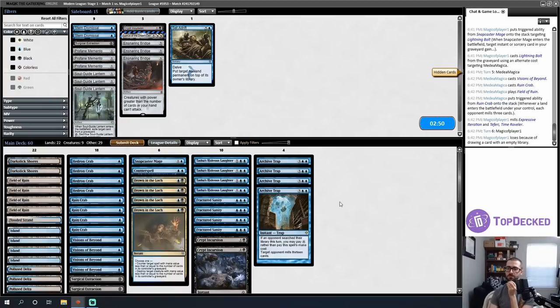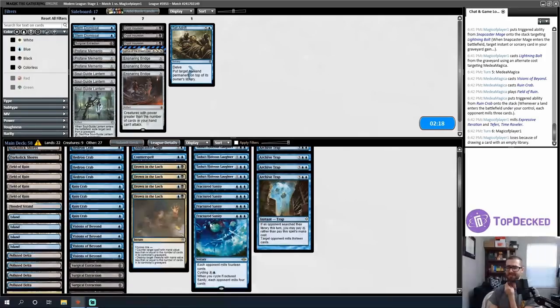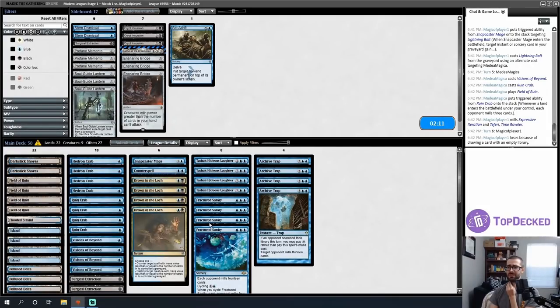How do I want to sideboard? My opponent is going to try to kill me by attacking with a 4/4 a few times, so the Crypt Incursions aren't exactly great. I'll keep Fatal Pushes since those can kill Omnoths. Surgical Extraction seems medium. Do I want Soul Guide Lantern to cantrip and make Snapcaster Mage slightly worse? Do I want Set Adrift to answer a planeswalker? Ensnaring Bridge to keep Omnoths from attacking? All my options feel kind of medium.